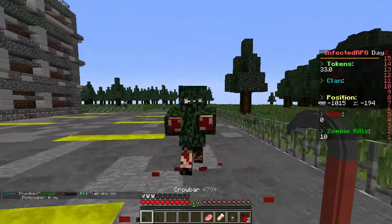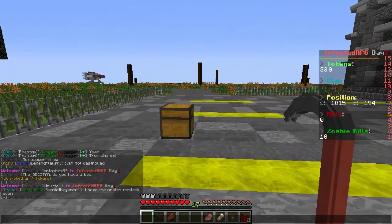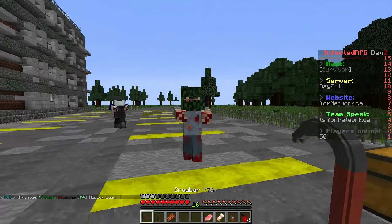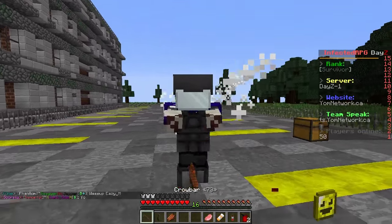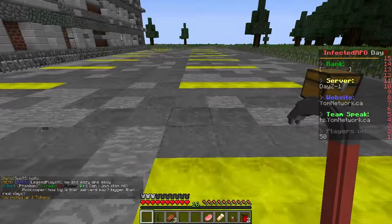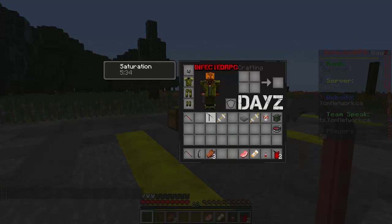We've got a walker right here! What should we call them — walkers or zombies? This guy has some cool camo gear on him. That yellow thing looks like money — we picked up four tokens, so tokens are a currency, which is really unique. We also got a rock, a pickaxe, and another makeshift splint. This guy has a riot mask — similar to Glenn from The Walking Dead!